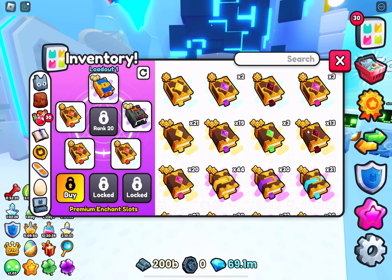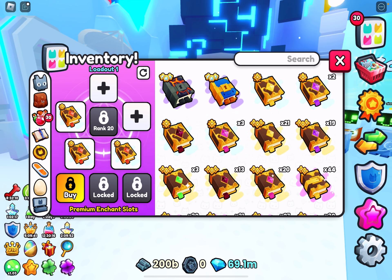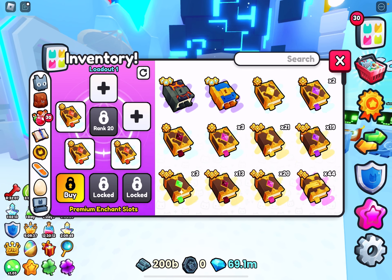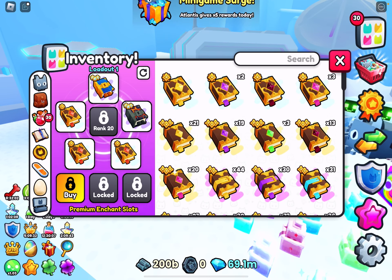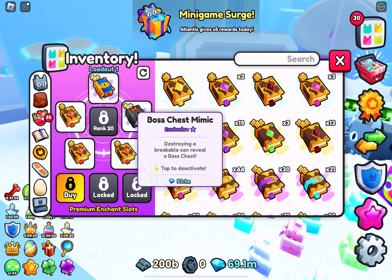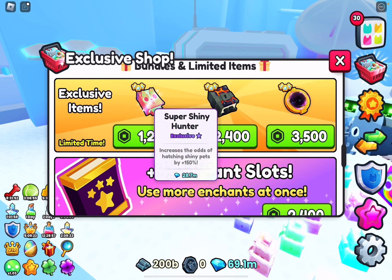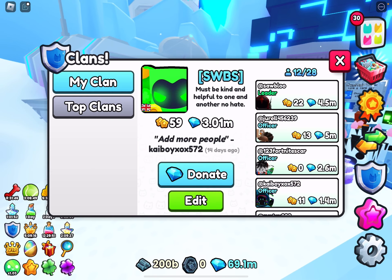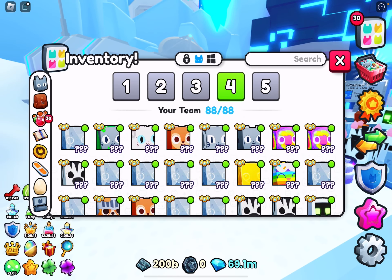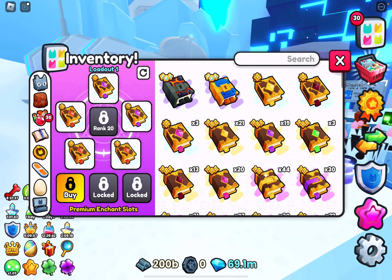Enchant-wise, if you do enough damage you want three Treasure Hunters, and then you put either Comet, Chest Mimic, Boss, Party Time, or Lucky Block — something good in that slot. Something like a big massive comet. Lucky Block is a solid option too. If you don't feel like you're doing enough damage, you can go for Criticals instead.